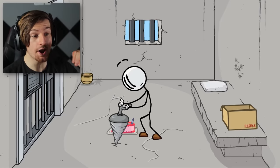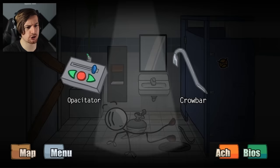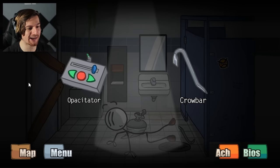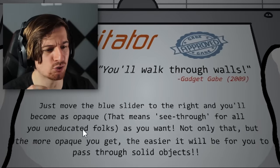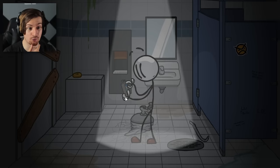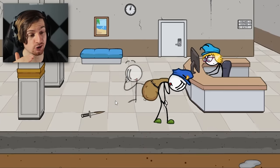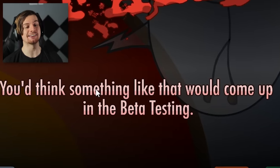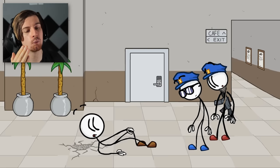I want to try the drill. We know we're high up — so are we going to create the ultimate escape route? We're going on down, guys. Feels like a shady bathroom. This is leading on to a new ending. We've got the opacitator or the crowbar. That door right there is completely barricaded up. I don't even know what the freak an opacitator is, so we're going to use it. You just move the blue slider to the right and you'll become as opaque — that means see-through — as you want. Not only that, but the more opaque you get, the easier it will be for you to pass through solid objects. So now we know what to do. Oh, we're going to fall through to the middle of the earth though, right? You'd think something like that would come up in beta testing. So this time we're going to choose the crowbar.